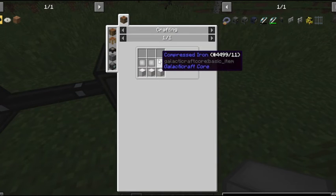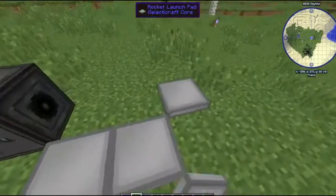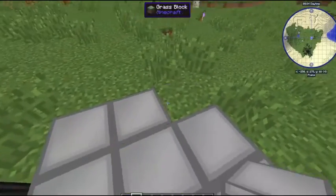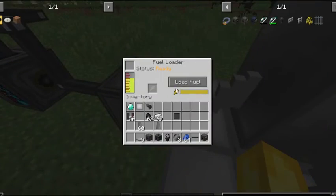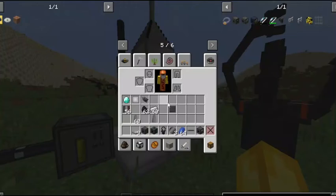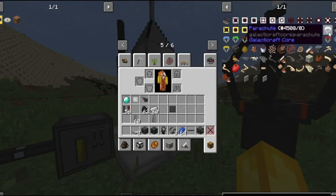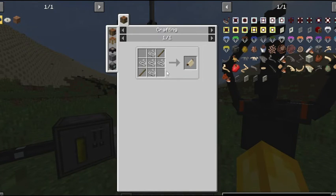You're going to want nine rocket launch pads, which are made with three blocks of iron and three compressed iron — this recipe gives you all nine. Place them in a three-by-three grid, put your rocket on top, go to your fuel loader, press load fuel, and it will start loading. You'll also want a parachute, made with three string and three canvas (each canvas is five string and two sticks).